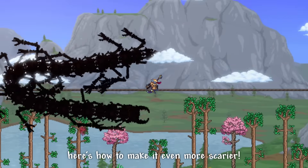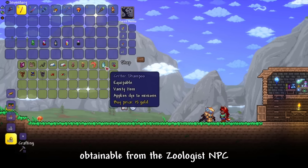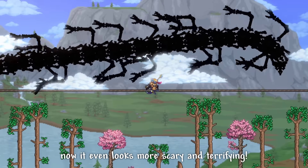Here's how to make it even scarier. Use the Critter's Shampoo accessory, obtainable from the Zoologist NPC after completing 30% of the bestiary. Next, use the Ceaseless or Shadow Dye — and voilà, now it looks even more scary and terrifying.